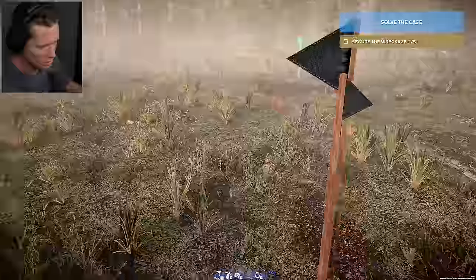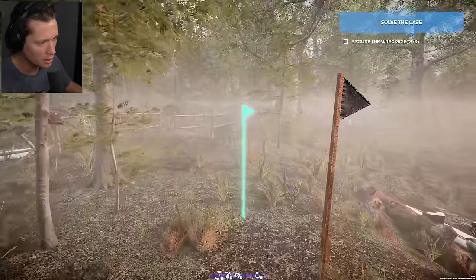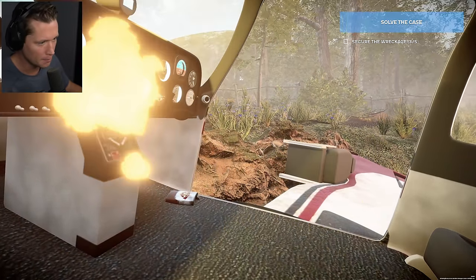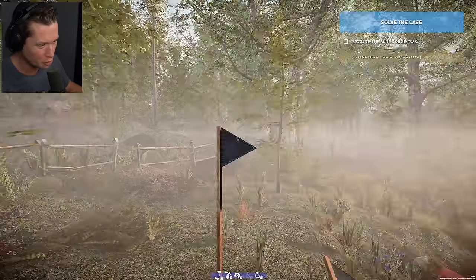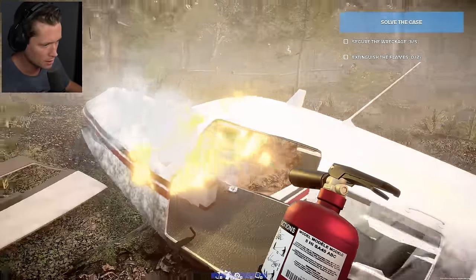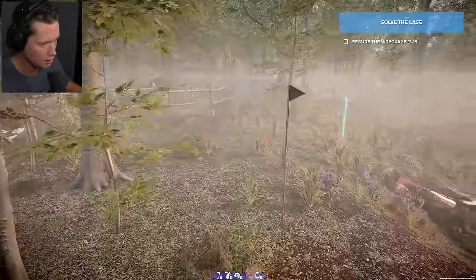I did play through the tutorial so we could learn a little bit about it. First step is going to be to section this thing off. We want to get our caution tape up, make sure that nobody is going to end up hurting themselves. Oh, we've got an electrical fire starting. That's not good. We didn't secure the wreckage yet, but I think this is probably priority number one.